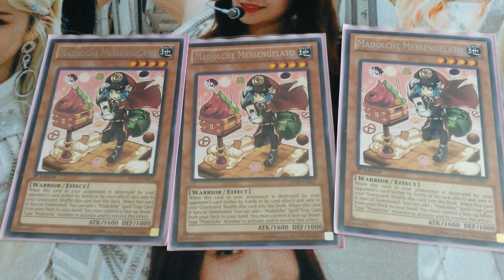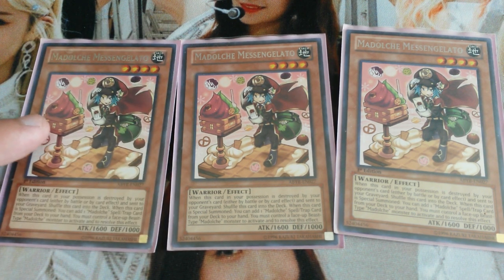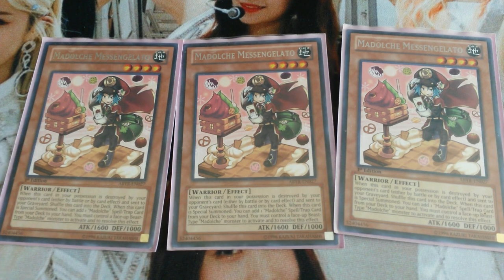Then we have triple Madolche Messingelato. When this card is special summoned while you control a beast Madolche monster, you can add a Madolche spell or trap from your deck to your hand. And this is not a hard once per turn, so if you manage to special summon Messingelato multiple times in one turn, you will get that many spell and traps.